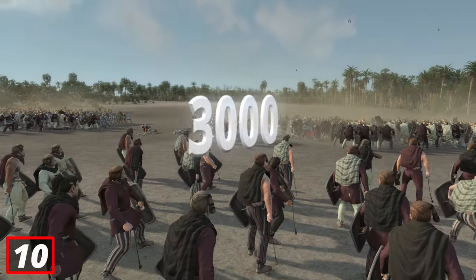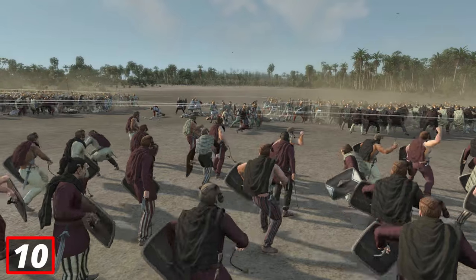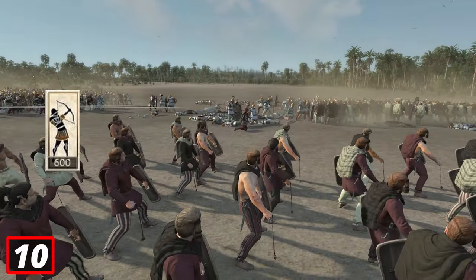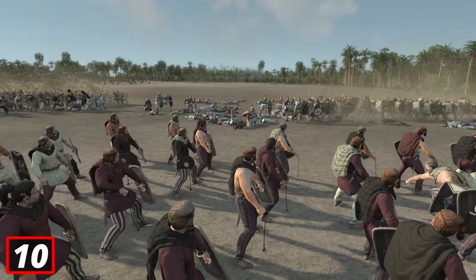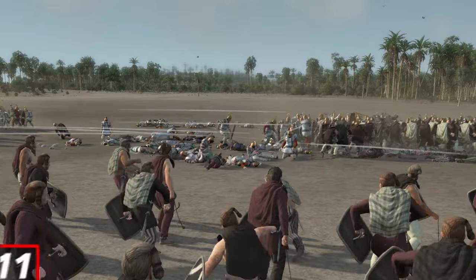Slingers got 3,000 stones to sling with 8 armor-piercing damage, and that makes them so powerful. Balearic slings only got 11 less damage than the most damaging archer in the game and got almost twice as many stones, and that is why you sometimes see people with 2,300 kills on Balearic or Rhodian slingers.